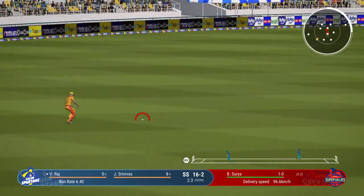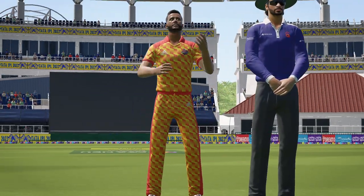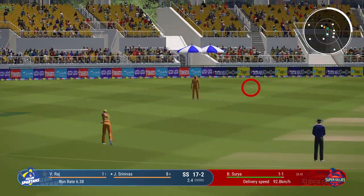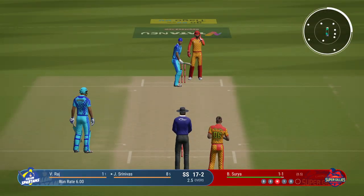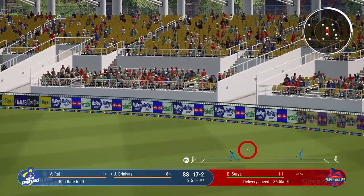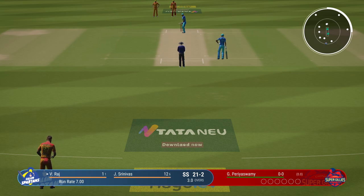Lovely cover drive, straight to the extra cover fielder. Couldn't get it through the field. Go for it — it's high in the air, fielder coming around, but it looks like a little carry. Well bowled, but that's another super shot — onto the front foot, presented the full face of the bat and got it into the gap and all the way to the rope.